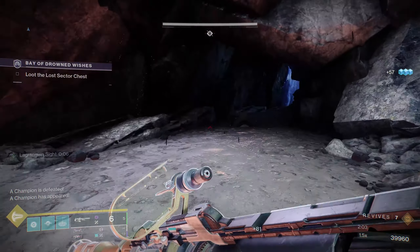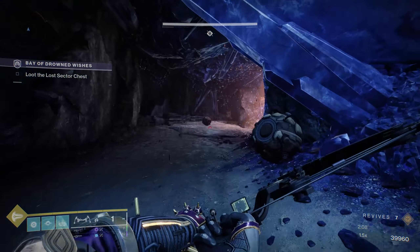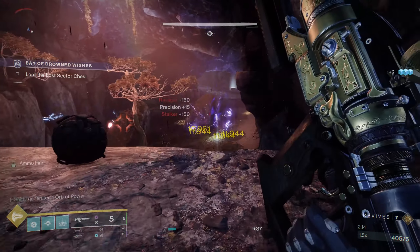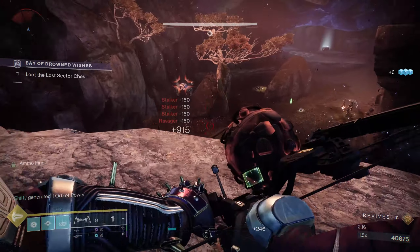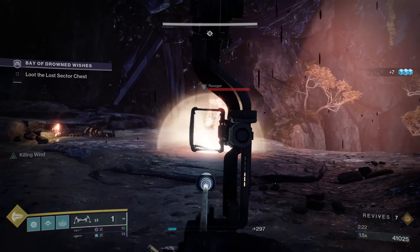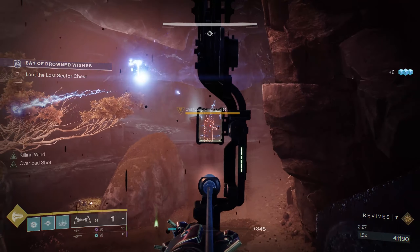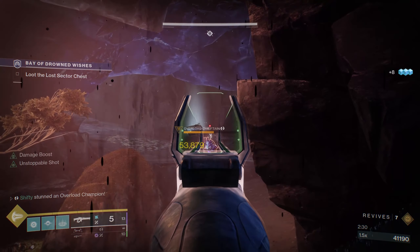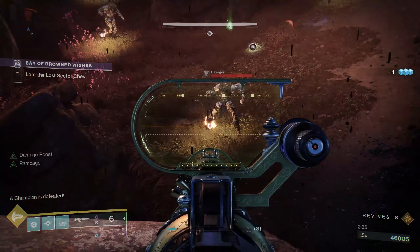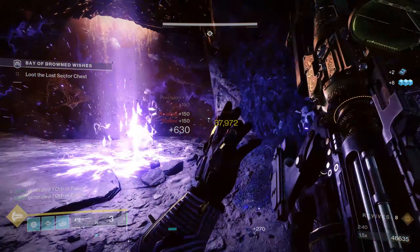Now we can move on to the boss room. In the boss room there is going to be a champion right away. I'm going to use the Lawrence Driver to try and clear out several of the enemies in here first. You don't want those servitors to explode so you want to be careful — maybe even destroy them. You can see the Overload Captain in the distance; I'm going to stun it, then use my Heavy Linear Fusion Rifle. I'm going to try to get several groups with Lawrence Driver.